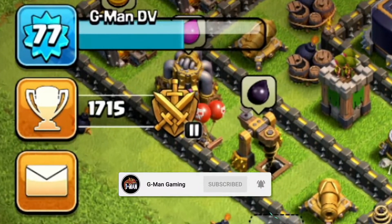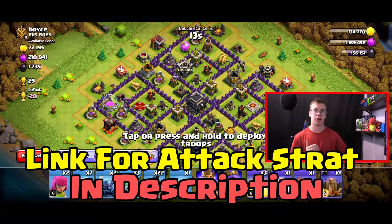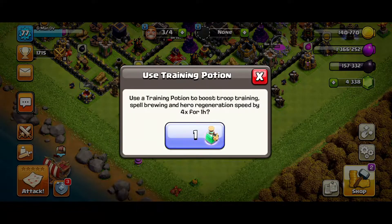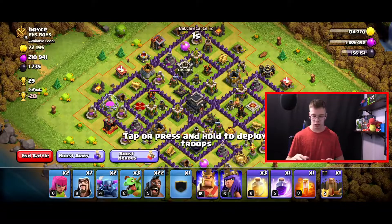Hey guys, it's Jimmy here. In today's video we're gonna see how many trophies we can get within one hour of trophy pushing. The plan is simple — we're gonna trophy push with our hog rider attack strategy, which we'll link down below. I did activate a training potion so we get the most out of our training and can push even faster.